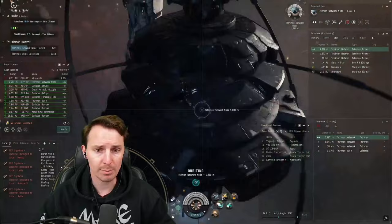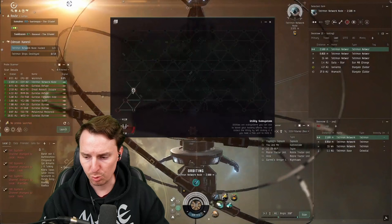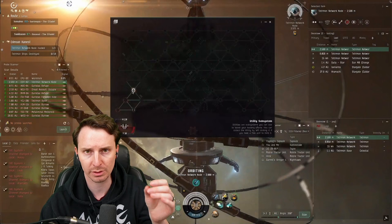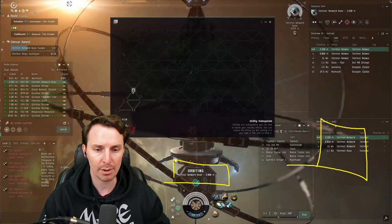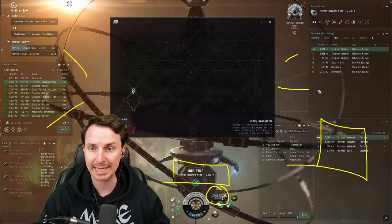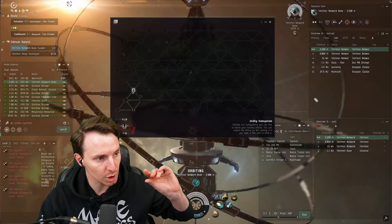We were able to find a Tetramon network node pretty easily with all of our scanning skills. It's really important — how you fly the Astero in high-sec is going to be identical to how you fly the Metamorphosis in low-sec. Do this and you'll never be ganked. You'll see that I'm orbiting this node at 2k. We are close enough to loot this node, but far enough away that should somebody warp on grid, we can bug out and press cloak immediately. Assuming you're not close to any other collidables, you'll be able to cloak instantly. And because your base speed on the Metamorphosis is a little bit higher than normal, you'll be able to just slow-boat away and fade into nothing. Always orbit the node at 2k.